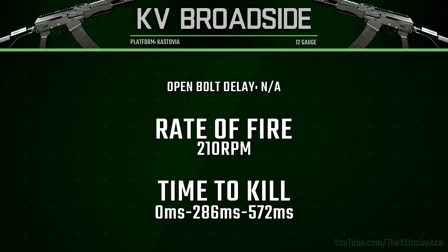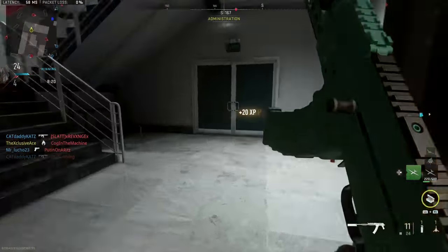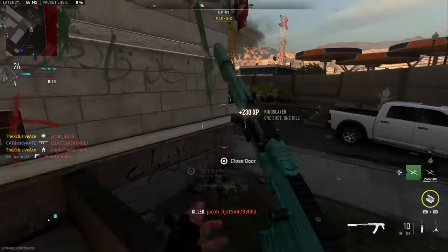Beyond that, if it does take three shots to kill, our time to kill is very slow at 572 milliseconds. Next up for base stats, a really important stat for shotguns is our hip fire spread.